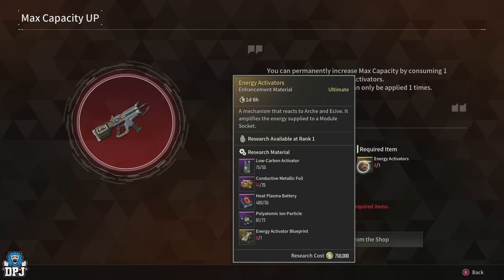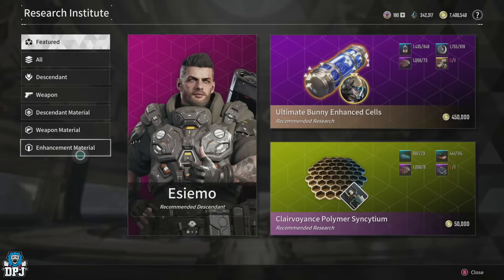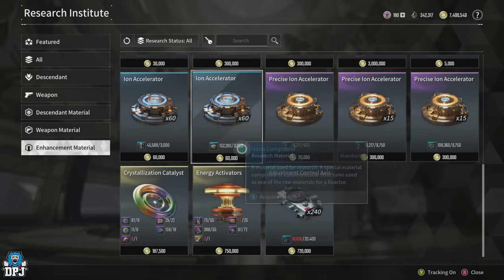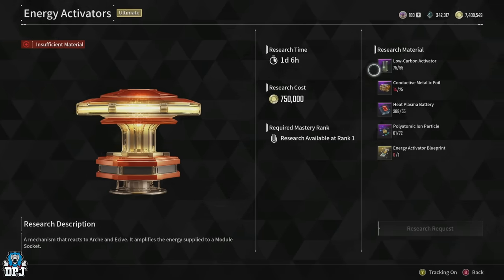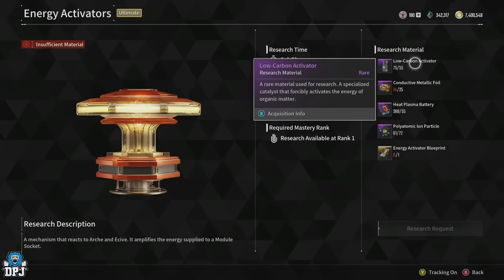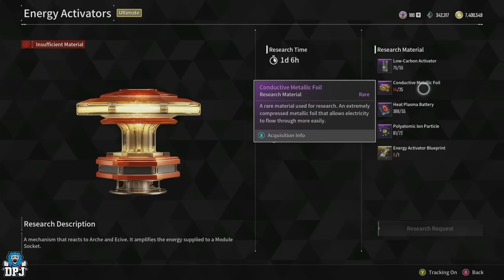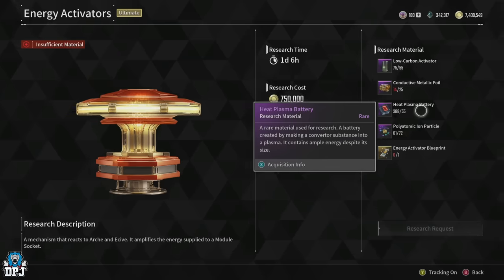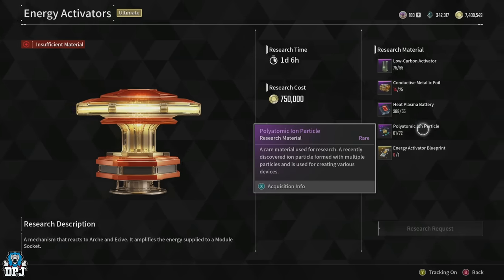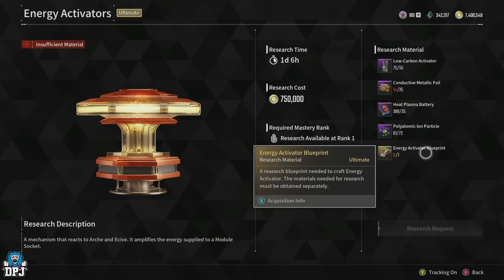These consist of multiple different materials for you to research them, and even when you have most of them it's still only by chance that you get the final blueprint, which is a bit of a pain. In total, this is what is required: 55 Low Carbon Activators, 25 Conductive Metallic Foils, 55 Heat Plasma Batteries, 72 Polytonic Ion Particles, and the one Energy Activator Blueprint, which is by far the hardest thing to get.